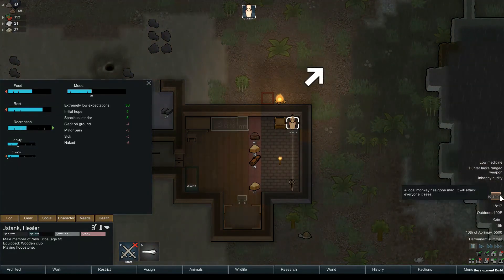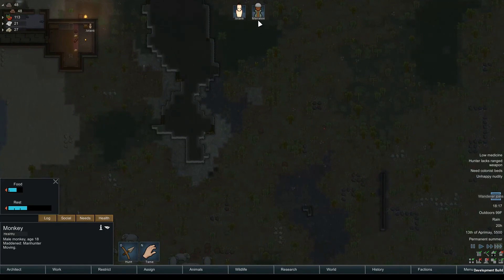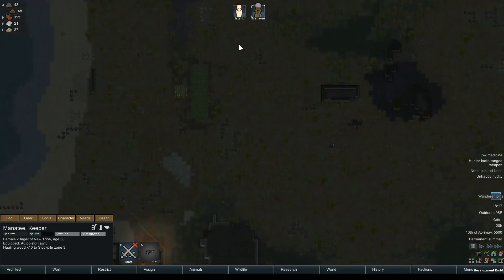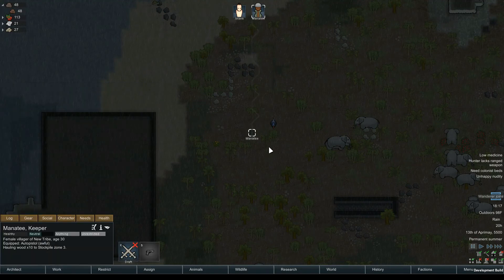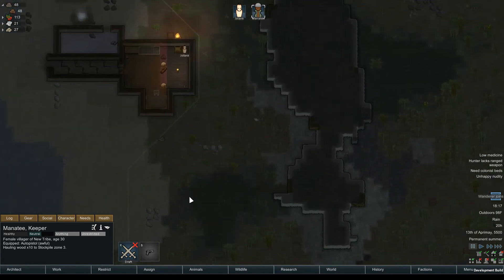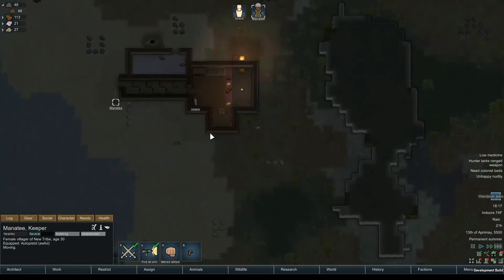Uh oh — our first mad animal! It's a monkey. That's okay, we're inside, we're okay. A new colonist joins — excellent, you're gonna get killed by the monkey. Okay, you're pretty good, you're pretty good, man. Your name is Manatee — how great is that!